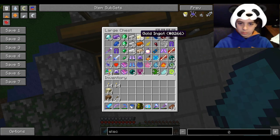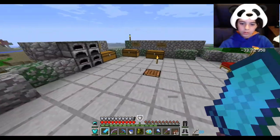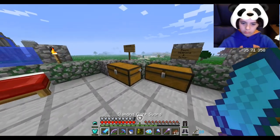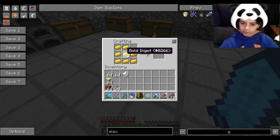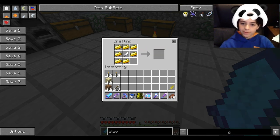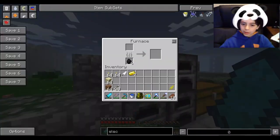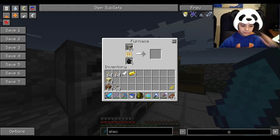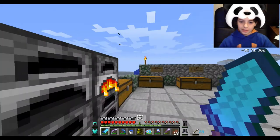I'm going to enchant my diamond pickaxe with Fortune. You can make feather boots — we have feathers. I need nine. How much XP do you have? One? Are there any more bottles of enchanting? I'm making feather boots if I can. Any more enchanting bottles? We need one more gold — smelt it fast. There's gold in the tin. We need one more. I put coal in there. Feather boots.